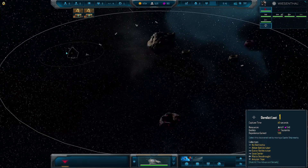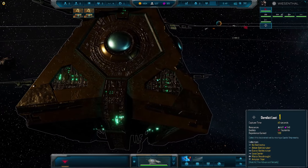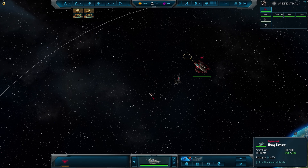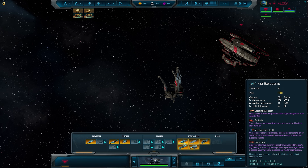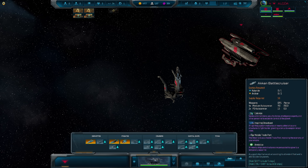There's derelict loot over here — that looks ominous. The tooltip says: collect discovered loot by moving a capital ship nearby. So we need to build a capital ship. Our capital ship yard should be this one. We need one of the ships that has a colony function — the Akhan Battlecruiser can colonize, probably the only one — so we're going to build that.